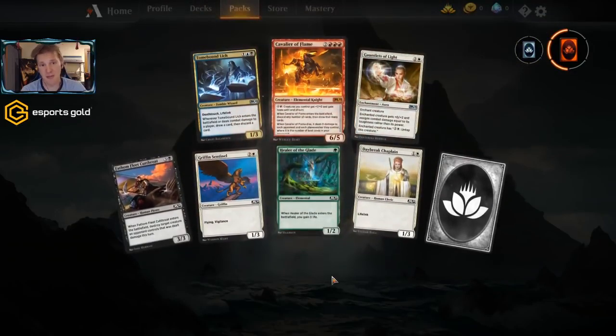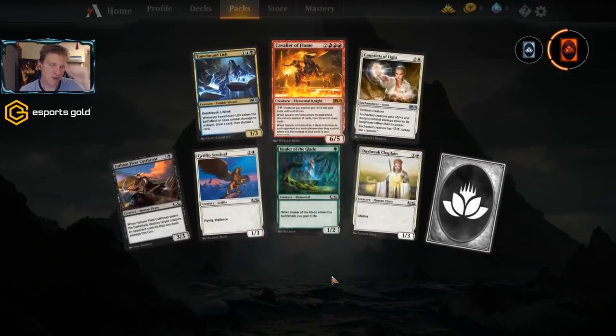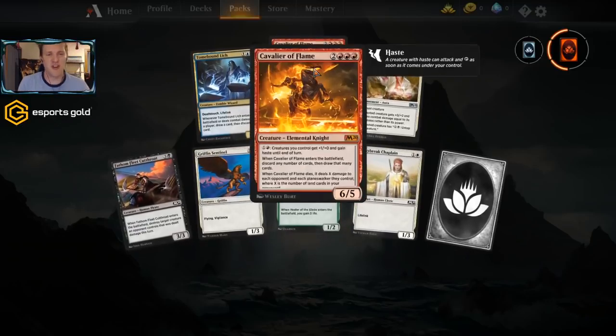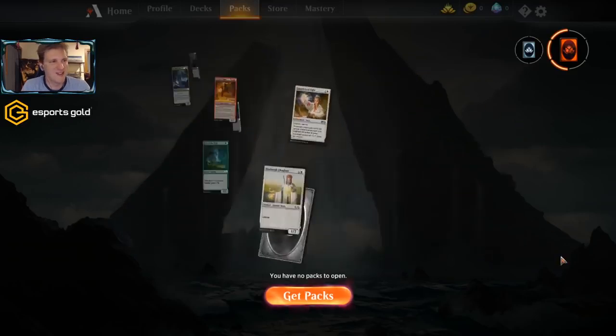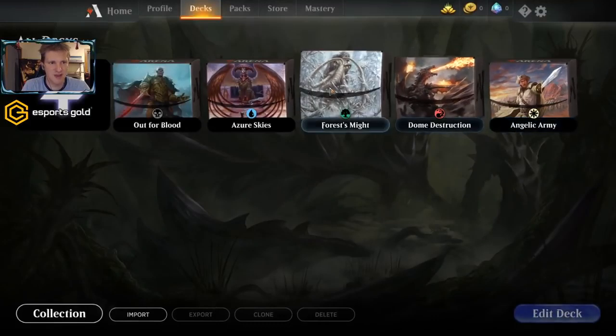Cavalier of Flame is a mythic, but it's probably one of the worst mythics in the set to be honest. I would have preferred to open just about any other cavalier. Oh well, we can't get too picky. Let's get to the decks.